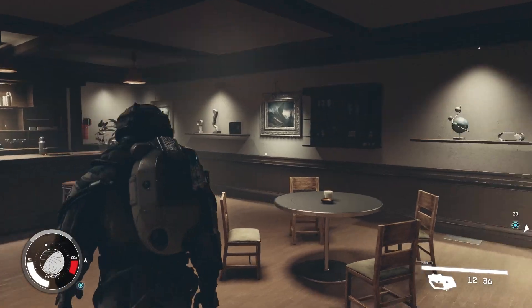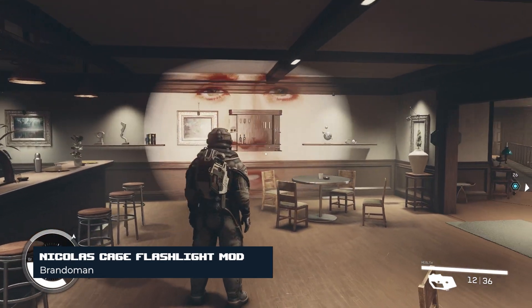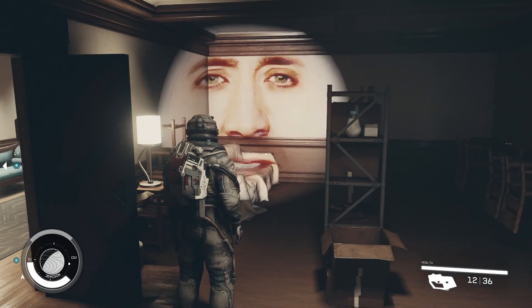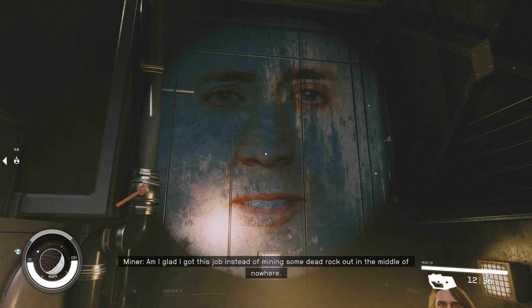Finally, last but definitely not least, we have the Nicolas Cage Flashlight mod. This mod changes your flashlight to Nicolas Cage's gorgeous face. It's both tactical and aesthetic — it provides light in your adventure, and it also provides light in your life.